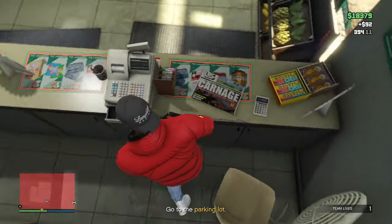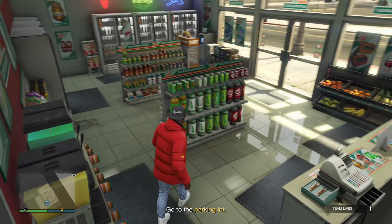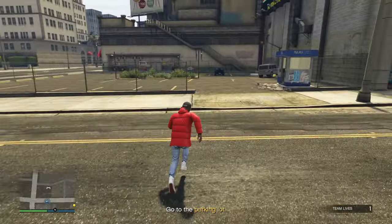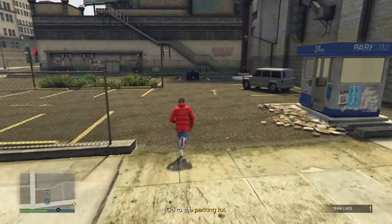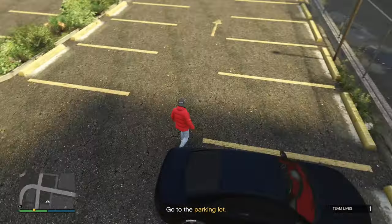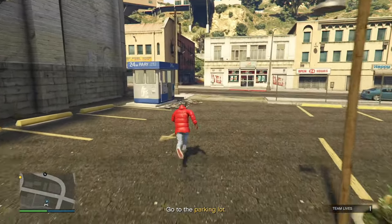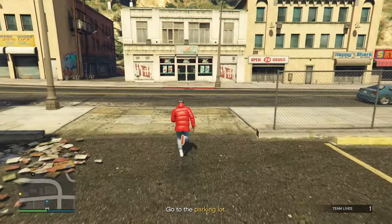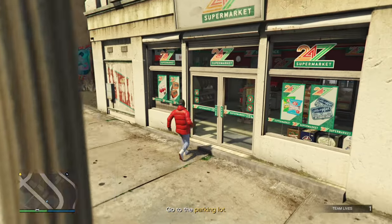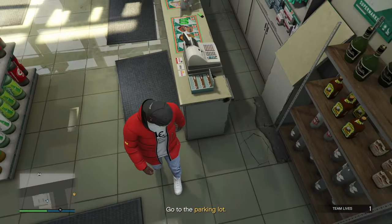Now this seems pretty simple, but this is actually not the glitch yet. What you guys want to do is make your way back outside, remember where you parked that vehicle, go all the way across to your vehicle, and as soon as you get to the vehicle simply turn around and run back into the store. Once you go back in the store, you're gonna notice something really different — there's still not gonna be a store clerk, but you're gonna notice the registers look like they haven't even been touched.